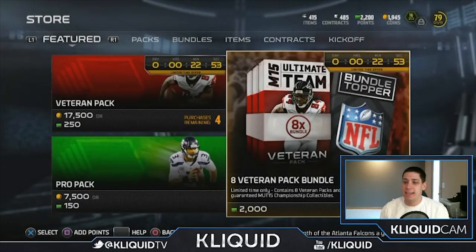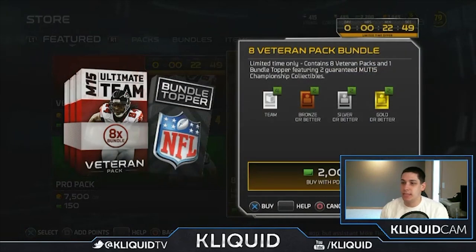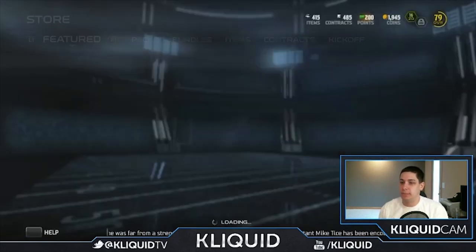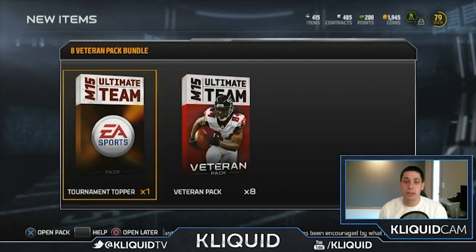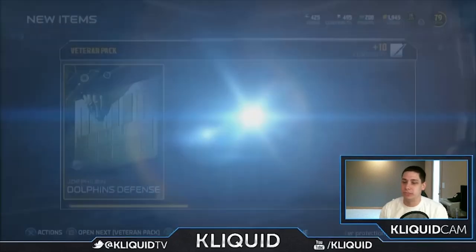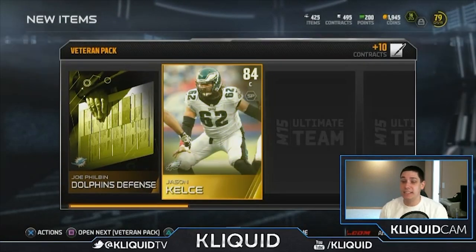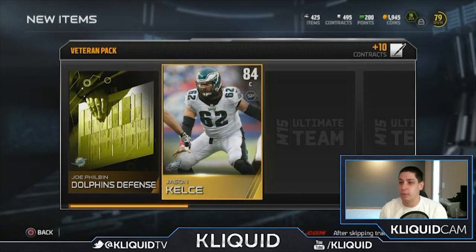All right, we are back — time to open up these packs. Let's go! We also get a tournament topper; I'll open that up maybe halfway through. First thing we get is the Dolphins defense. Jason Kelsey is a center — not bad, 84 overall. I don't know if he's going to start on my team.